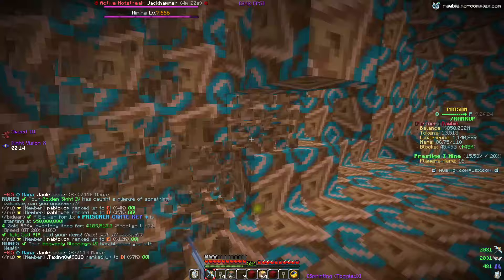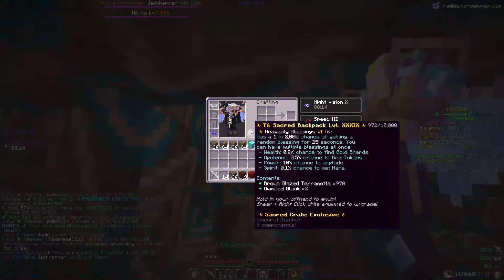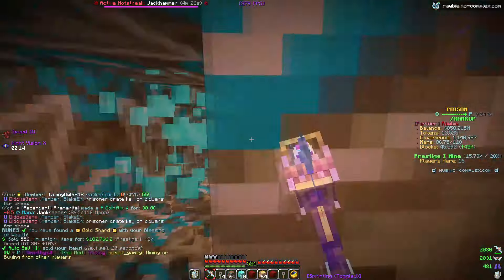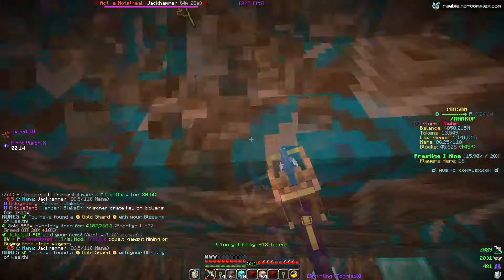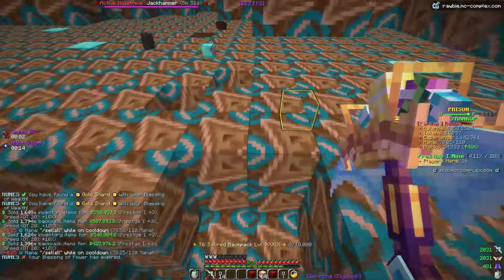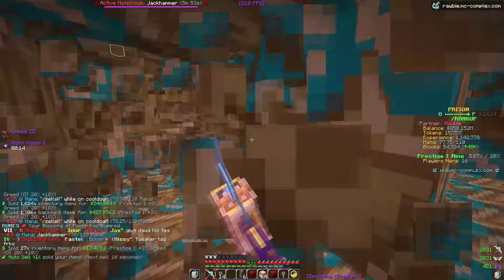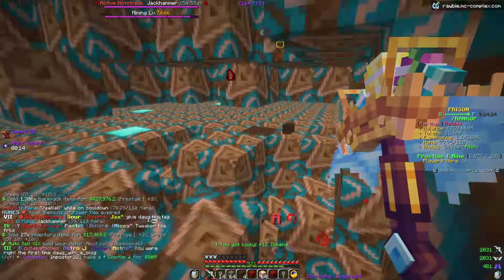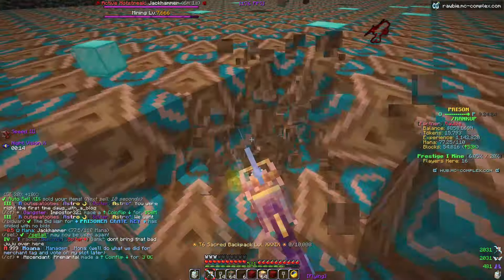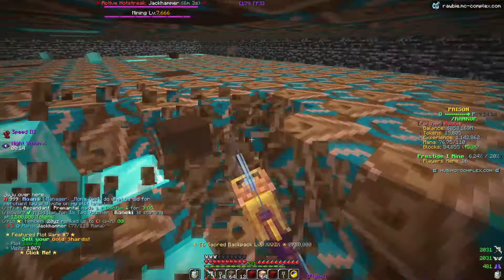I'm going to try to show you guys what it's really like when this backpack procs and when hot streaks proc with the jackhammer. Holy crap, there it is! I'm going to have to keep spam selling. What the heck just happened? That was only one layer of the mine and you guys can see how much I actually just got from that - probably 10 mil just from a tiny little proc.